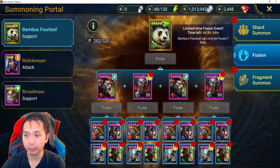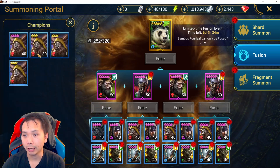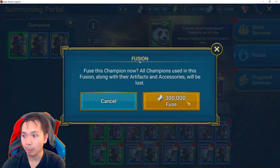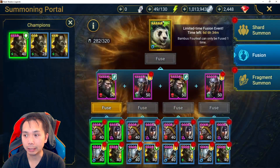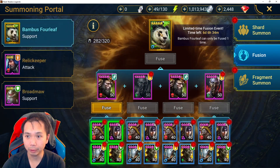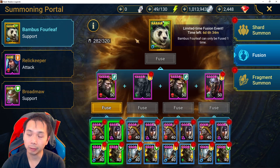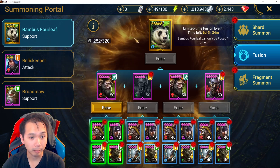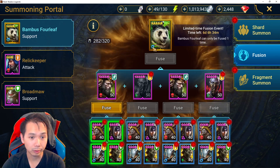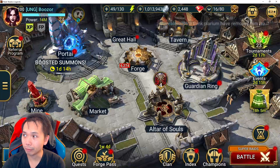The next tip is to pay attention to how much each epic and the legendary cost to fuse. The epics cost 300k silver each, so four of them cost 1.2 million total. And to fuse Bambus it actually costs 1 million silver. This might catch some of you off guard, so make sure you have the necessary amounts of silver ready to summon these fusions.